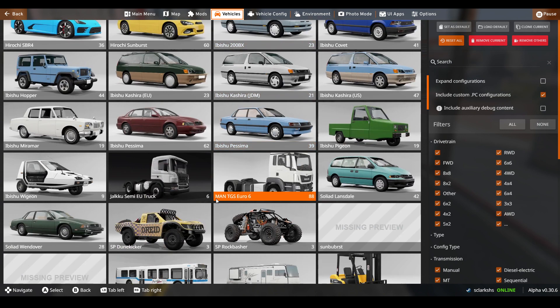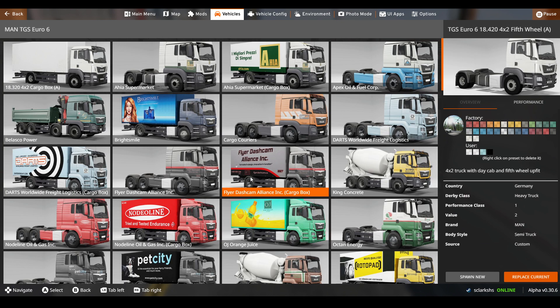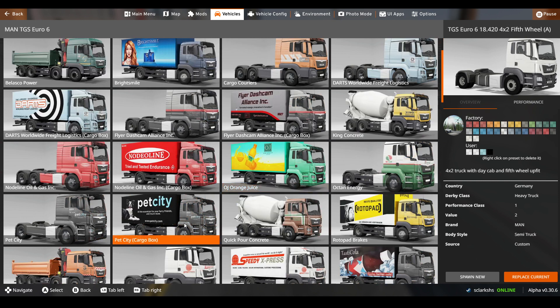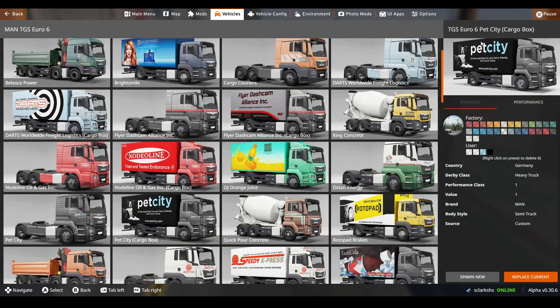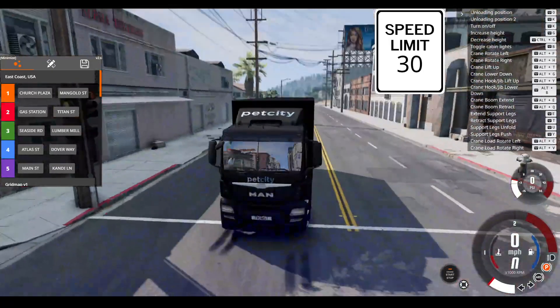The name of the mod is MAN TGS, right here - you can read it. That's the name of the mod and the vehicle. We have lots of these to choose from. I'm going to do this one - the pet city cargo box truck, which is another MAN truck.